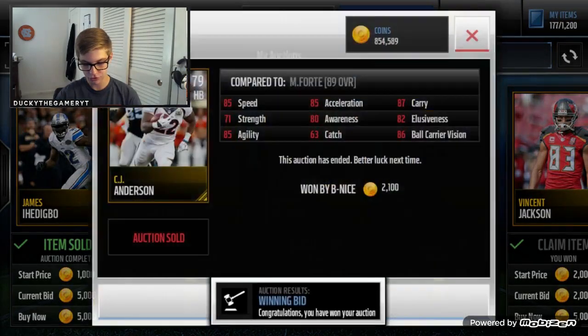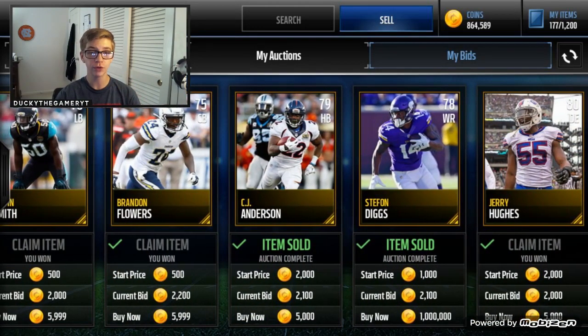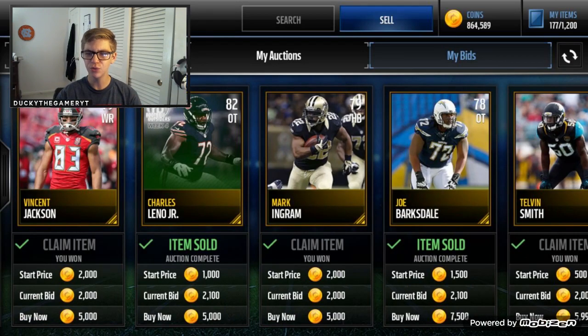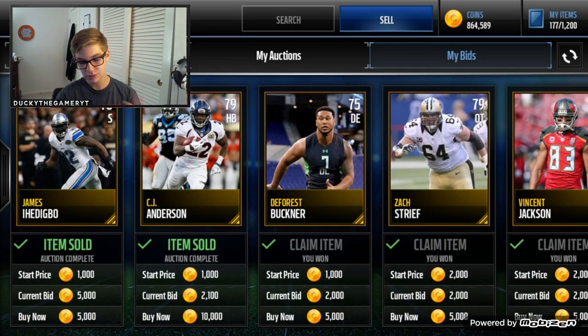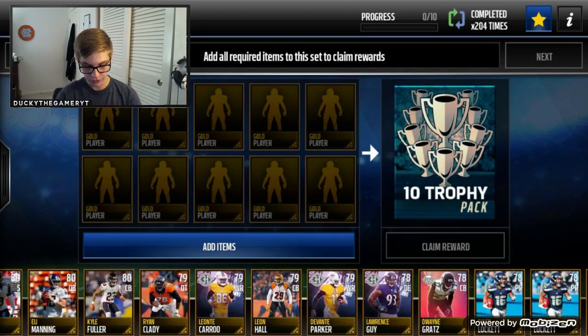I'm going to see how many players we bid on. Now what you can do is try to relist these players and get direct profit. But I don't really know how that's going to work out because you might have to relist them a ton, especially if there are 75 overall defensive ends — no one's really going to want them. But you can put them up for $25,400 to win to sell. I'm going to go ahead and do a 10 trophy pack or two and see what luck we can have with these.